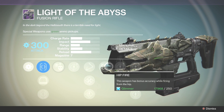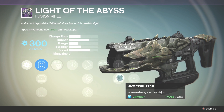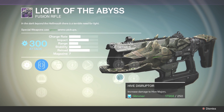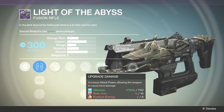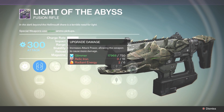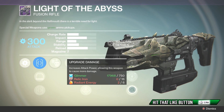Reload Speed, then we have Hip Fire — this weapon has bonus accuracy while firing from the hip. The rest of these are all relic iron except for Hive Disrupter, which is increased damage to Hive majors — definitely gonna need that when you're raiding on Crota's End. You're gonna need radiant energy, relic iron, and tons of glimmer.